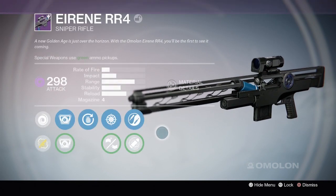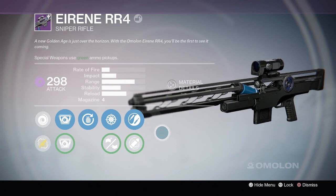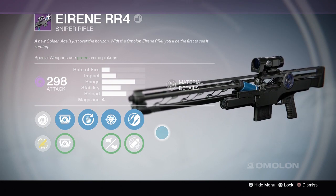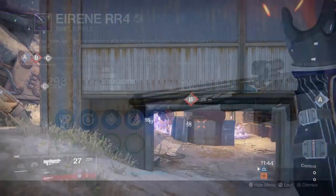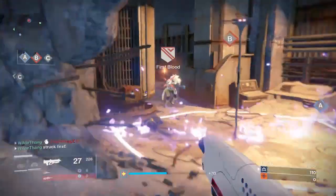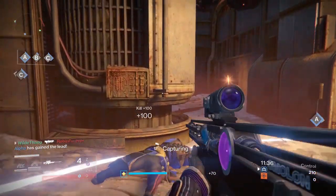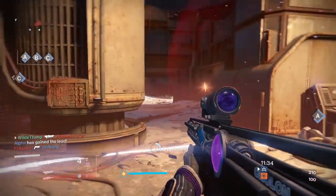In year one we had to deal with final rounders — they finally got rid of that and now they've introduced this weapon. I do not condone this and it frustrates me when people run around with it, body shotting everyone they see. It's just like having final rounders back in the game. The Gunsmith has now sold the Luck in the Chamber sniper twice, meaning more people have unfortunately got their grubby little mitts on it.